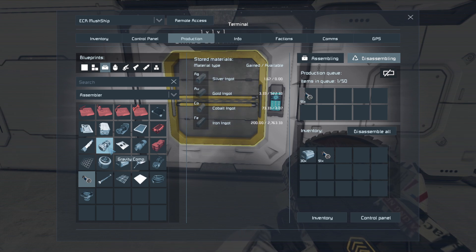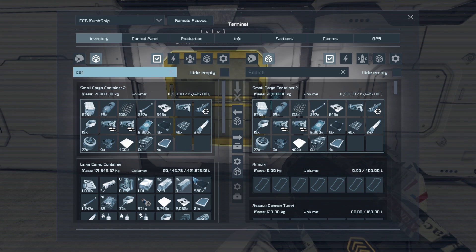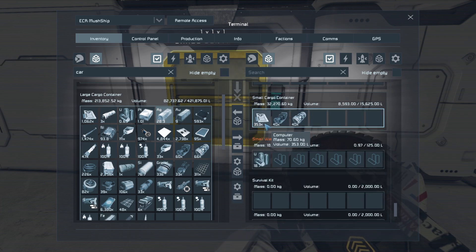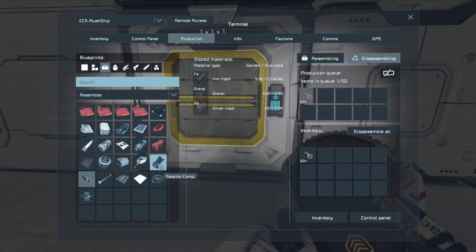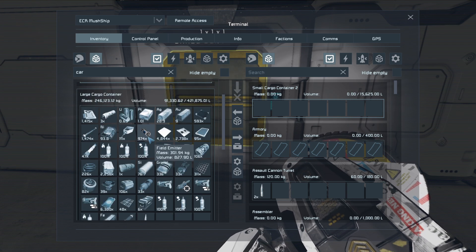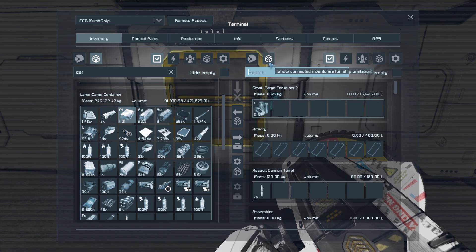Gravity components do have a lot of cobalt. I do have some gravity components too - not a lot, but some. I'm going to centralize everything once again. We don't have much reactive components and we don't have much gravel to make them. We do have a lot of small steel tubes for no reason. One needs canvas - we can leave 74 field emitters for now. We have some uranium here - we'll just put that in the ship.